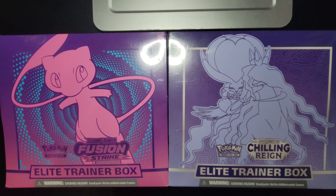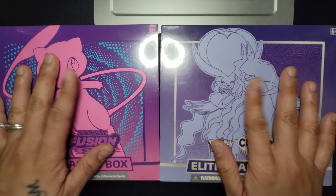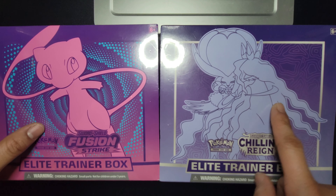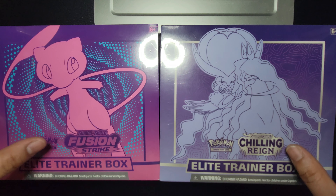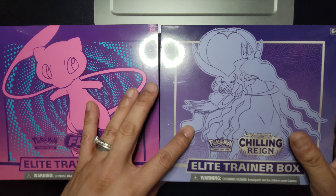Hey everyone, welcome to the first episode of Sacramon. Today we're going to open two elite trainer boxes, hoping to get any ultra rare cards — whether it be the gold cards or the rainbow cards. We're going to be opening one Fusion Strike box and one Chilling Reign. The most recent one that came out is Fusion Strike. So let's pick which box to open — should we open the oldest one or the most recent one? Let's go with the oldest one.